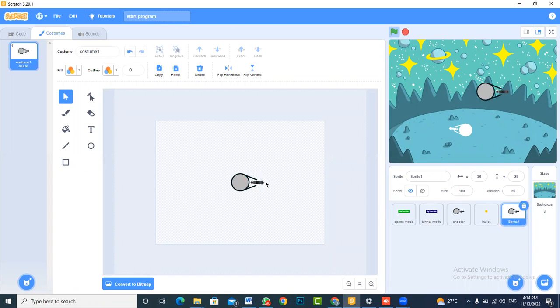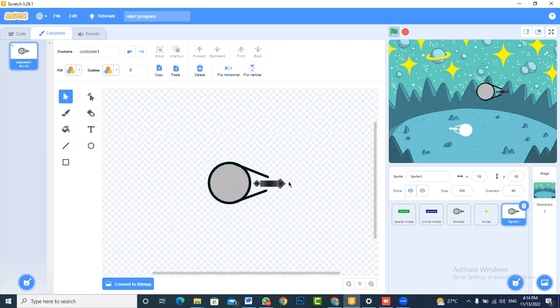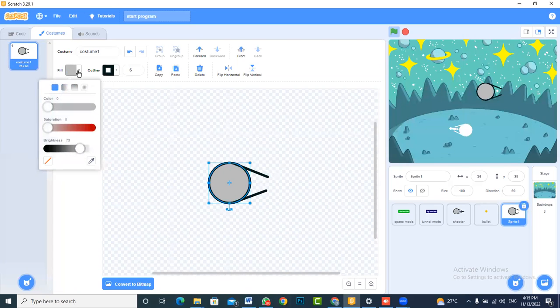After pasting the character, I'll remove unnecessary details. For example, the shooter has a gun in his hand, but the enemies don't need a gun — it's more of a zombie sort of thing. They will also have different coloring.